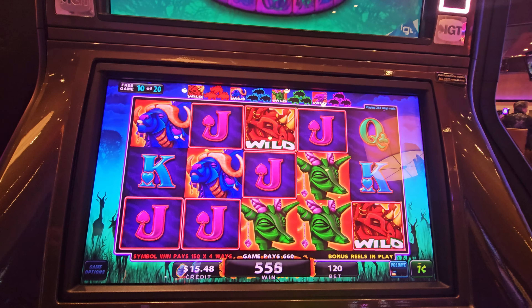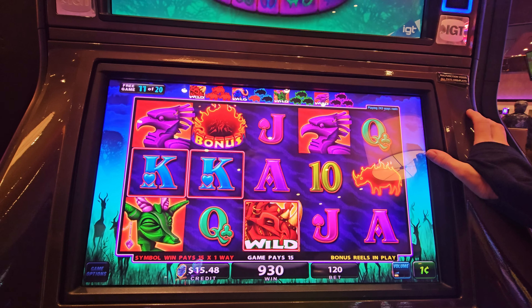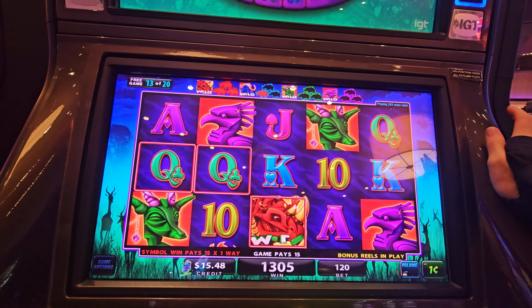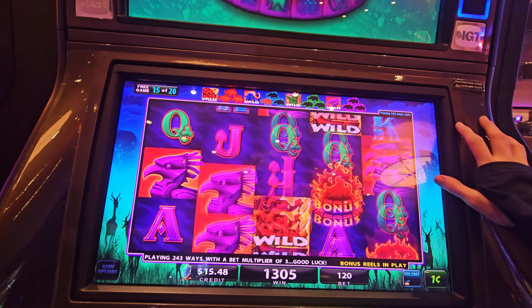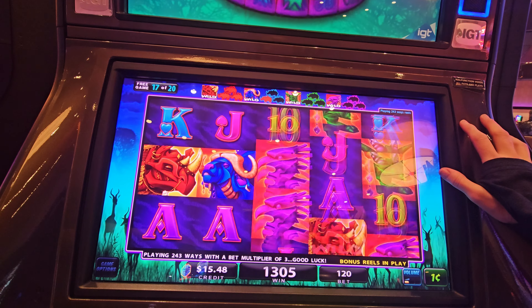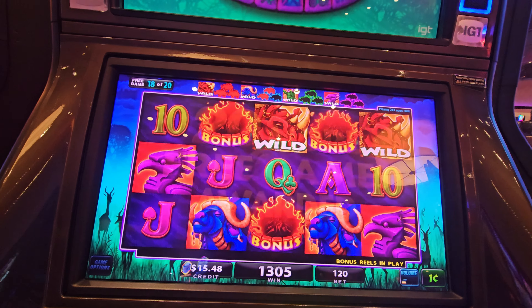There we go. We need some more wild symbols up here. Let's make that blue one wild. Touching the screen did that, sorry. Five more spins. Can we make you wild? Why are you wild? We got a re-trigger!